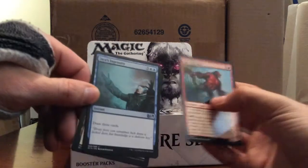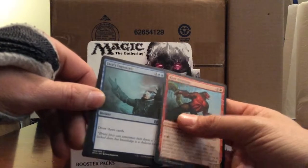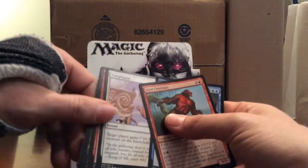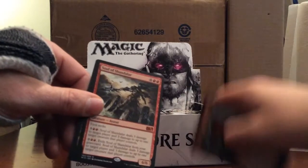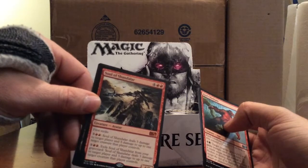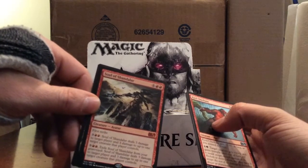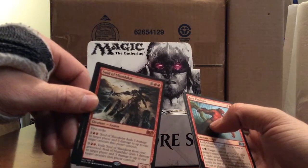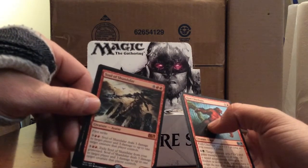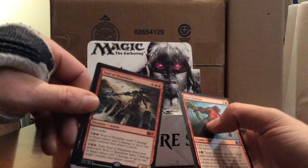First uncommon is Curd Chieftain, Jace's Ingenuity - it's a great uncommon - and Congregate. Our rare is a mythic: Soul of Shandalar, two red and four, for a 6/6 with first strike. Pay two red and three: Soul of Shandalar deals three damage to target player and three damage to up to one target creature that player controls. You can also exile it from your graveyard to do the same thing.